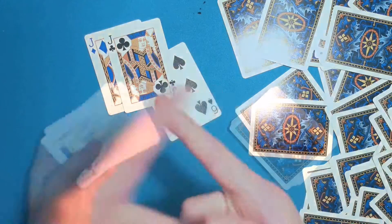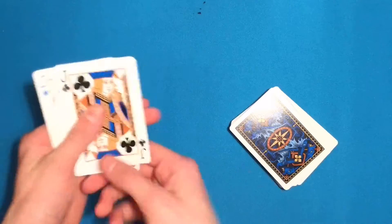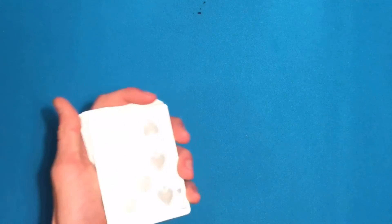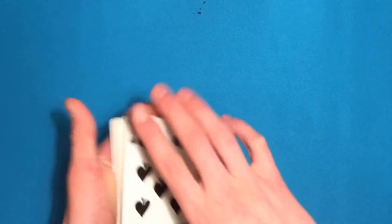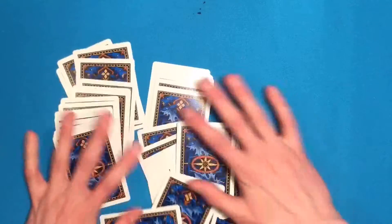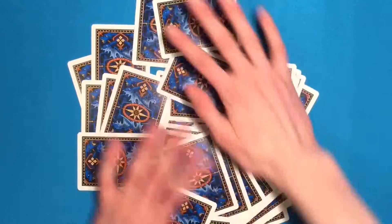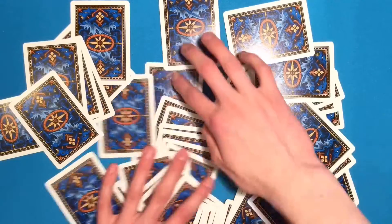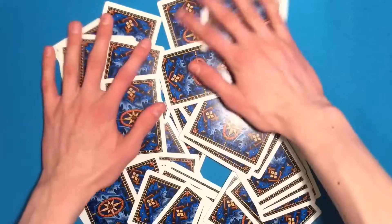And here is the tutorial. Here is the card trick reveal. All you have to do is look at the bottom card — that's all you have to do for the setup. What we're going to do is mix up the cards any way you want, but you want to know where that bottom card is. What I like to do is put it in the middle, kind of like that.